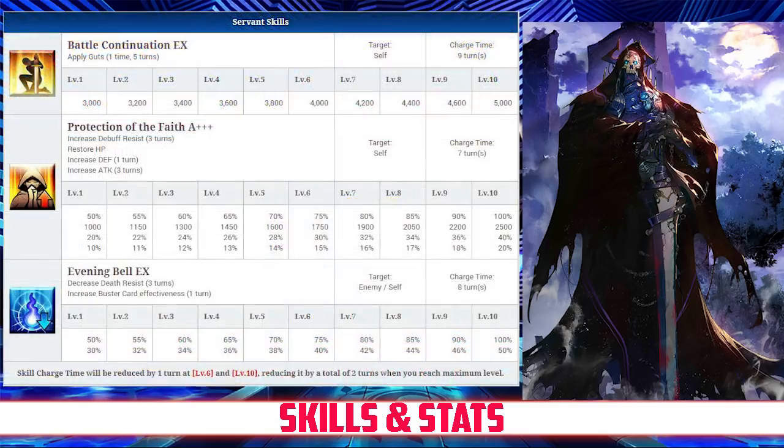Taking a look at his skills, his first skill is Battle Continuation Rank EX. It applies Guts one time for 5 turns, reviving him with between 3,000 and 5,000 HP, depending on level.